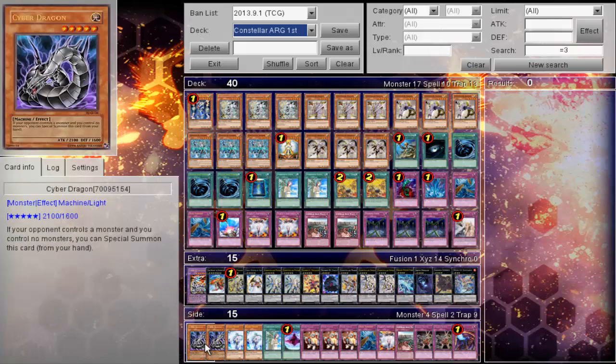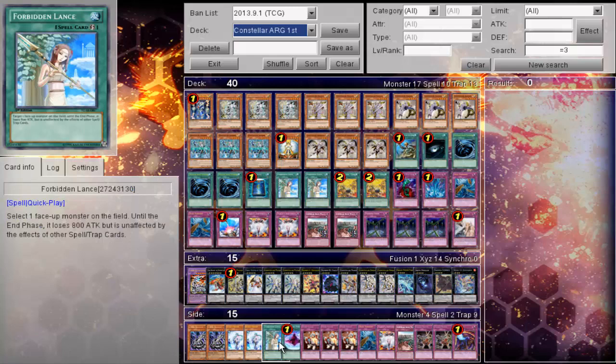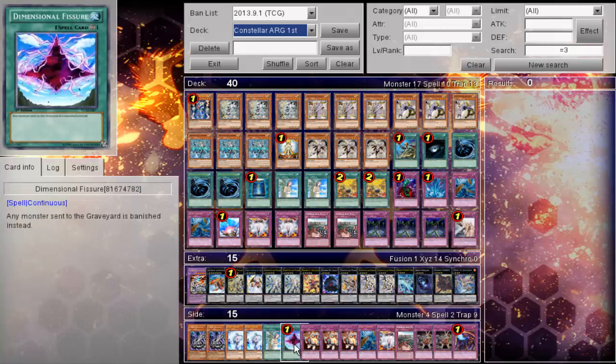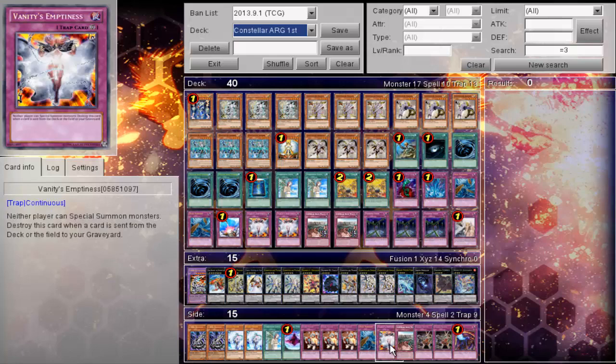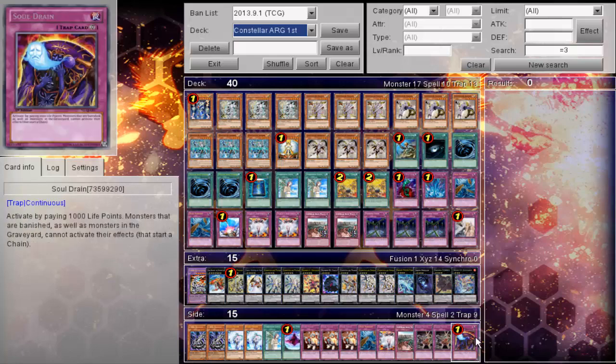His side deck: two Cyber Dragons, two Veilers, one Forbidden Lance, one Dimensional Fissure, Triple Minecrush, another Dust Tornado, Emptiness, Wall, two Gozens, and one Soul Drain.